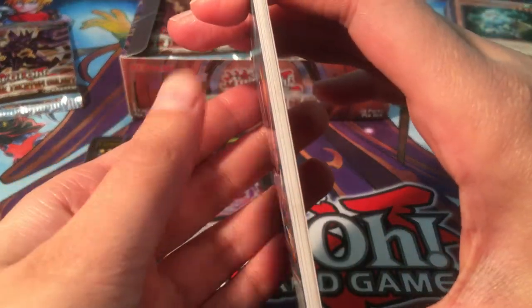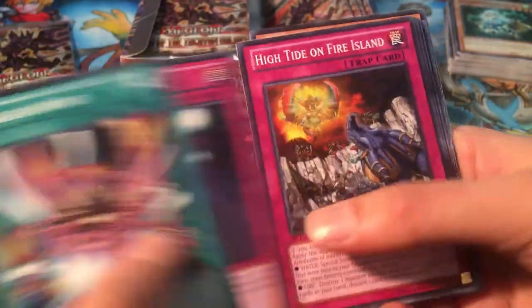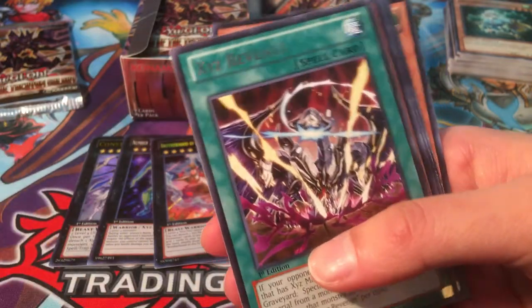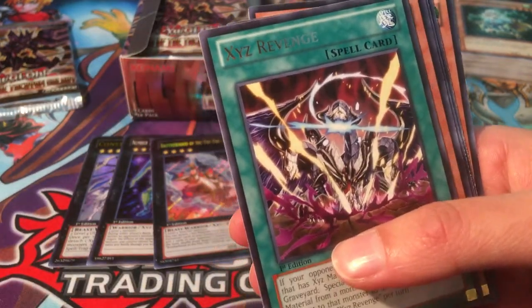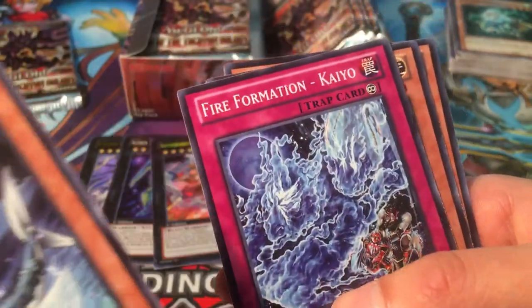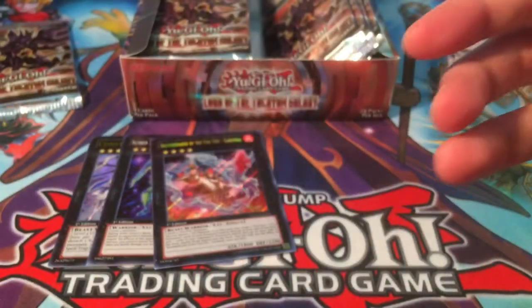Let's see what we get — I don't think we have anything. No, looks like a normal pack. Xyz's Revenge, this one is somewhat shiny. And a common — I'm done.